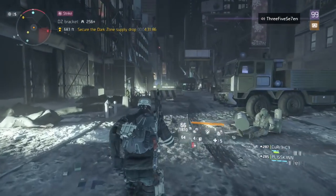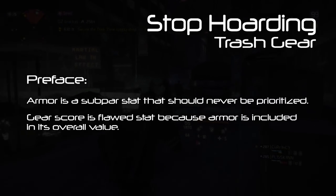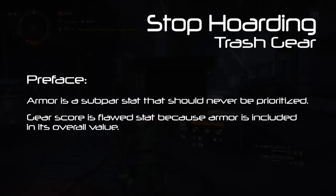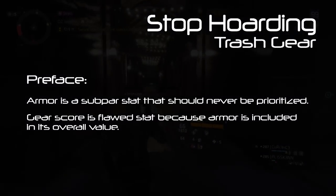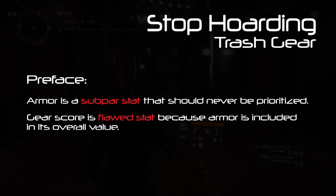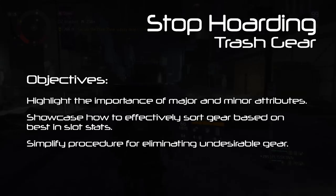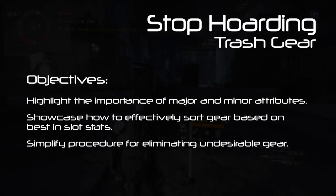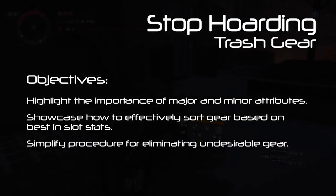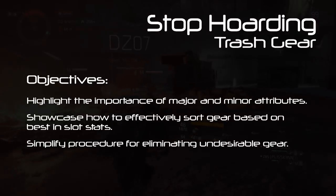With the introduction of the optimization station in 1.8, armor became a stat value that contributes to the overall gear score on gear items. Since armor is a completely useless stat, it has tainted the gear score value on gear as a whole. The system works when it comes to weapons but it's just plain silly for gear. Armor is a completely worthless stat as a grading value. This video is not about armor — it's about sorting gear and separating good gear from bad gear. I'll also cover weapons, gear mods, and weapon mods in a separate video, but for now let's keep things simple.